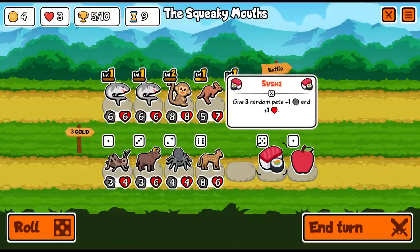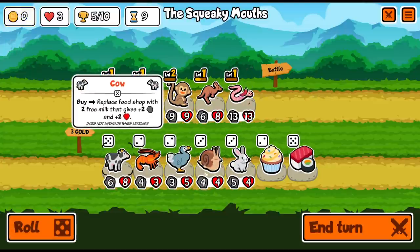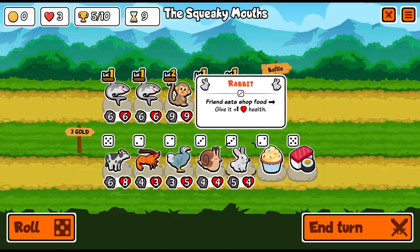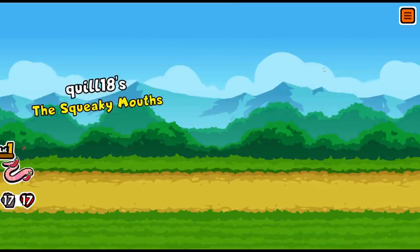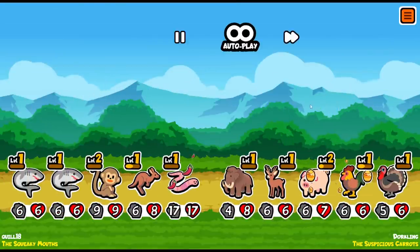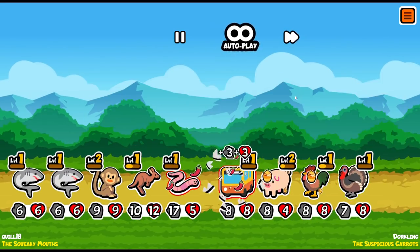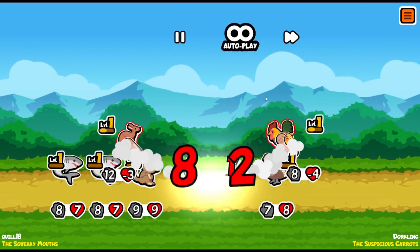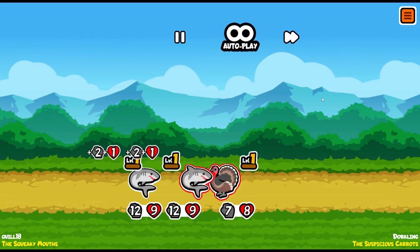We can merge the sharks together later. But for now — sushi, we're going to hope it hits the worm. Good. We'll replace the shop with milk. We'll go with this; this probably is going to be our final round. Maybe I should have re-rolled more to get a second-level kangaroo. We'd have to hit two worms to level that up a second time. Oh, actually we've got a good amount of stats unless there's a bunch of synergy. You're going to summon a bus.